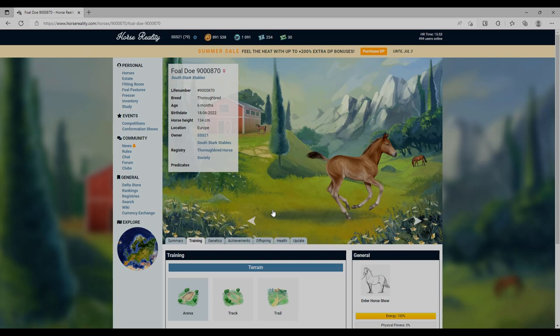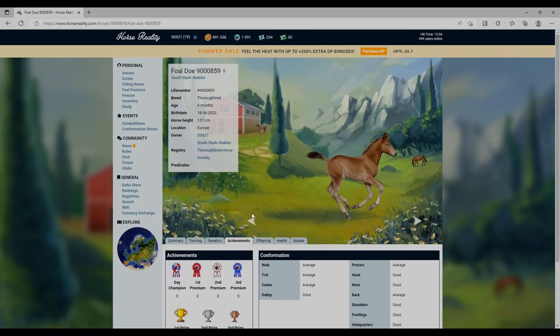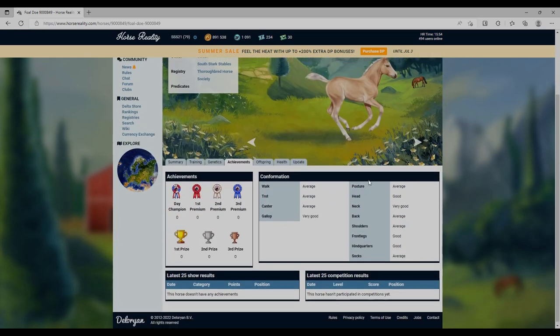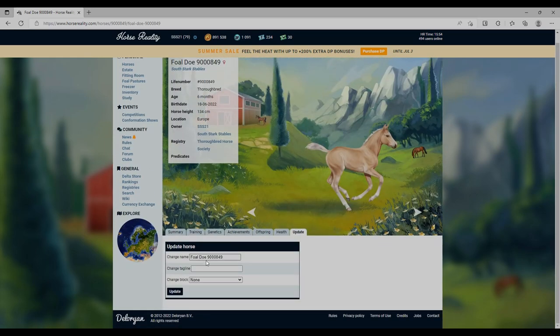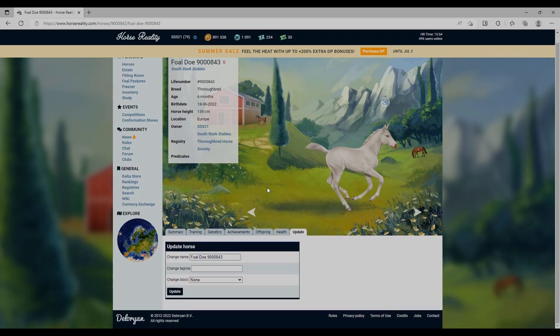Let's carry on through some of these. That one hasn't got any very goods but it's not too bad. This one's got two very goods - that's good because she's palomino as well. We could perhaps start a golden palomino line!